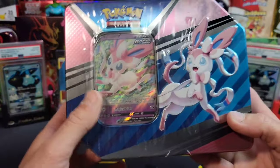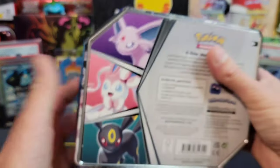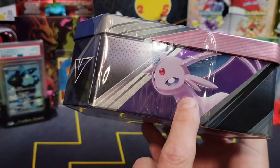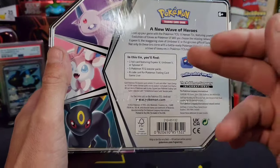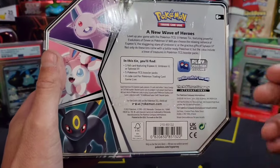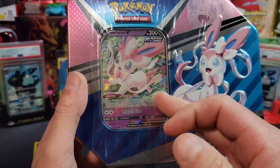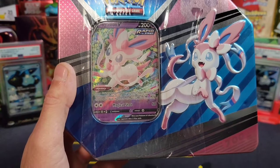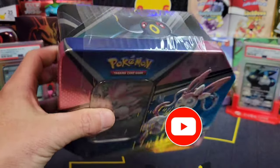These are pretty thick - usually the first run is always like the thicker ones and then they reprint it and it's a thinner one. For some reason we only got the Umbreon and Espeon on the big sides and then Sylveon on the little side. This is the brand new tin - you get five booster packs, an online code card, and you get the promo card, which is actually a black star promo. These are the same moves of the cards that came in Evolving Skies.